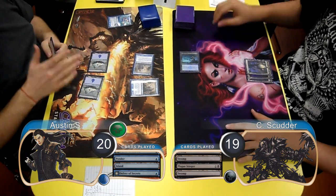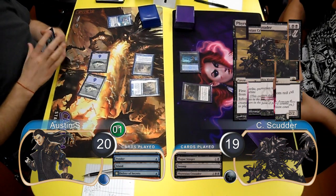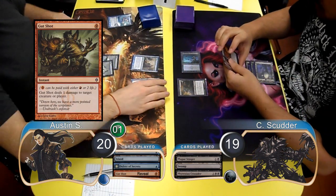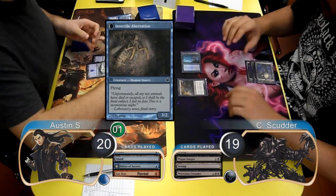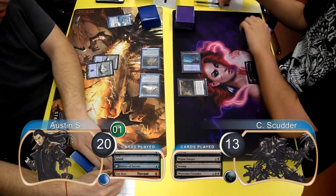Scudder then attacked with his Stinger, giving Austin 1 Poison Counter. Then post-combat, he resolved a Phyrexian Crusader. Austin started his next turn by revealing a Gut Shot off the top of his library, transforming both of his Delvers into Insectile Aberrations. He then attacked with them for 6 damage, dropping Scudder to 13, and then passed his turn.